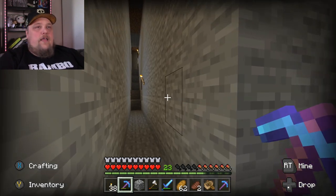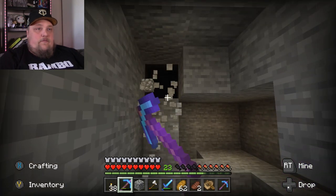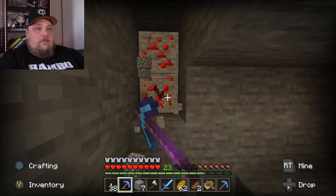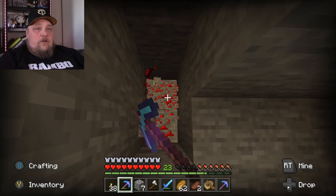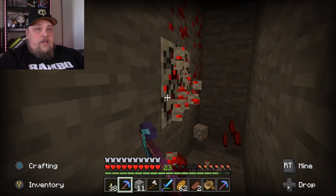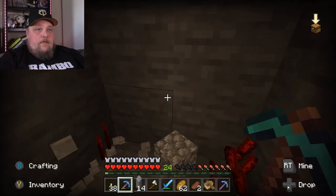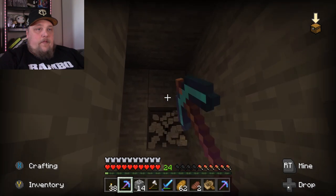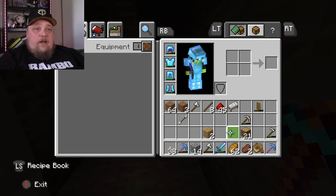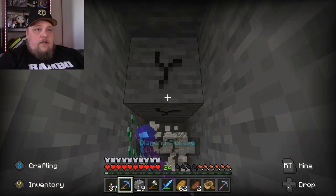I started finding diamond on level nine, so I was like, why don't we just start digging everywhere down here? I usually go up like this, and look — we're already finding redstone. It's pretty sweet. Let's dig around a little bit. I had torches — oh yeah, right here, okay. Found some emeralds! That's always cool.